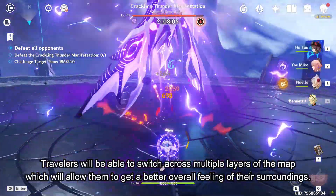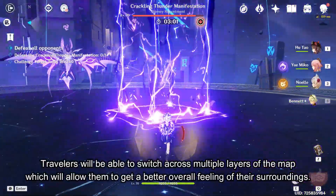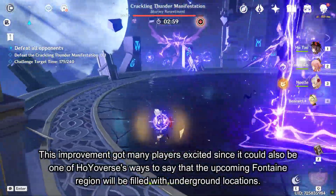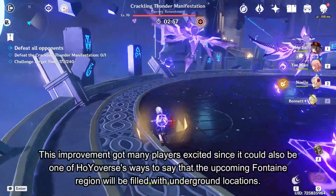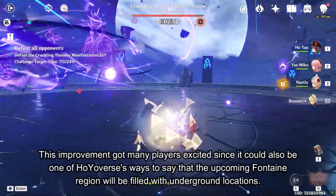Travelers will be able to switch across multiple layers of the map, which will allow them to get a better overall feeling of their surroundings. This improvement got many players excited, since it could also be one of Hoivers' ways to say that the upcoming Fontaine region will be filled with underground locations.